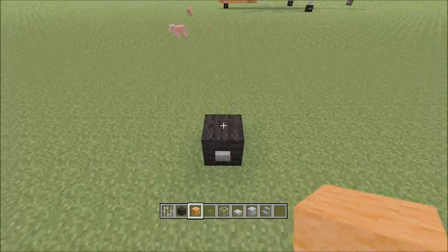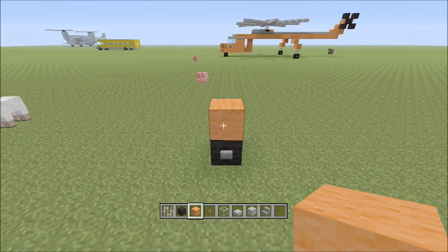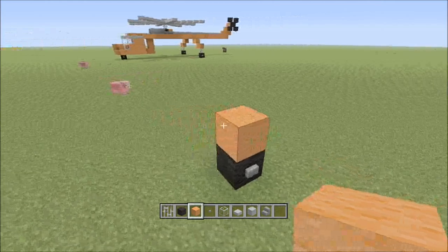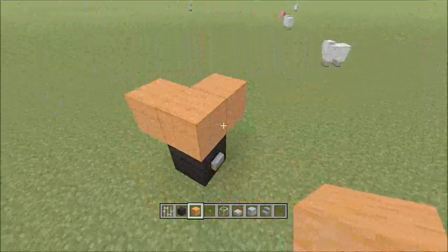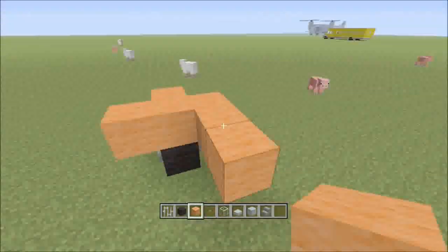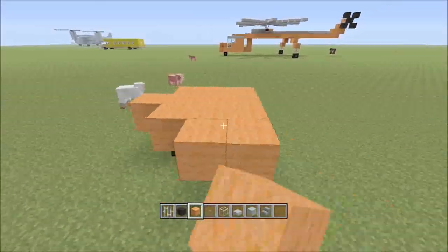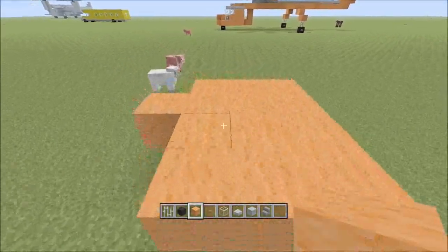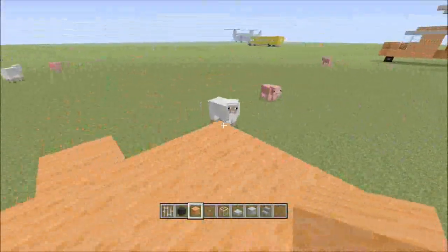I already started with the wheels here, so what you're going to do now: place one on top, and then one in the front, and then you go out, and out, and out one more time like that.